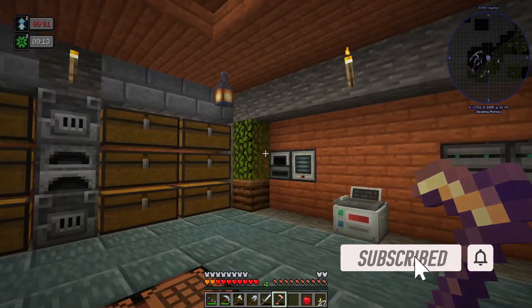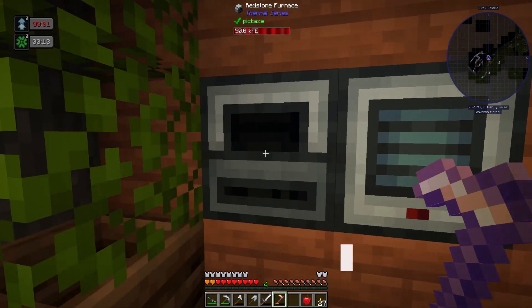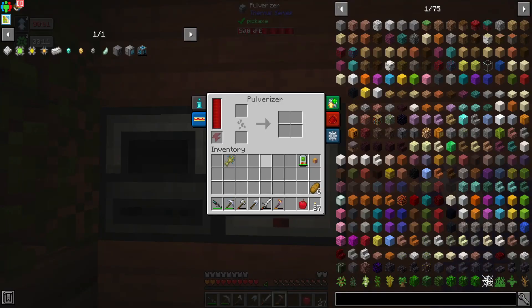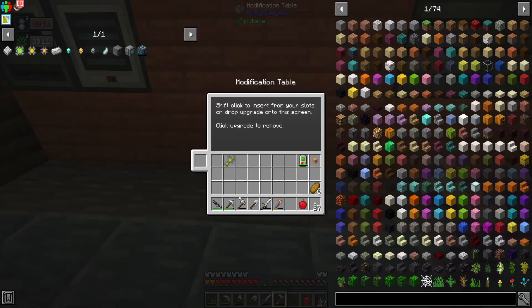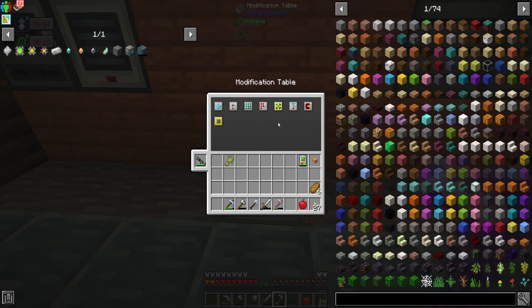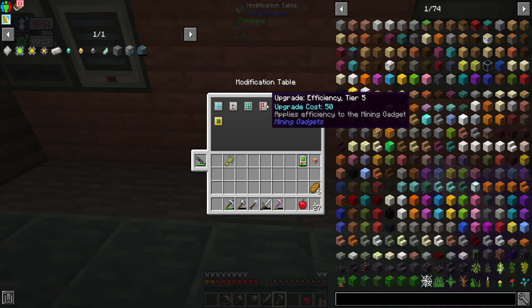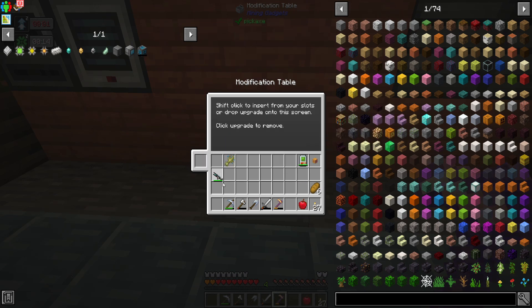So between episodes, I've done a few little bits and pieces, nothing too progressive. The biggest thing mod pack wise is I've installed a pulverizer and a redstone furnace. I also did a couple of upgrades on our mining gadget after the last episode - we've got maxed out range, our magnet, efficiency 5, 3x3 and silk touch.